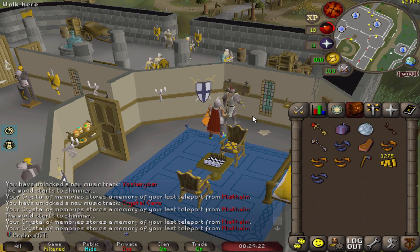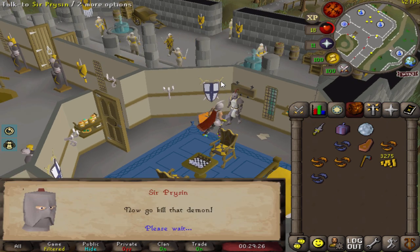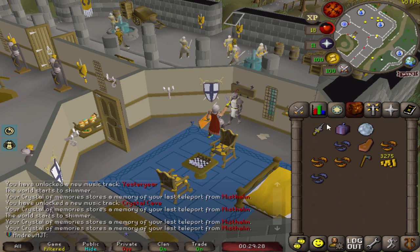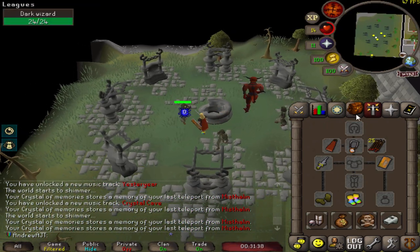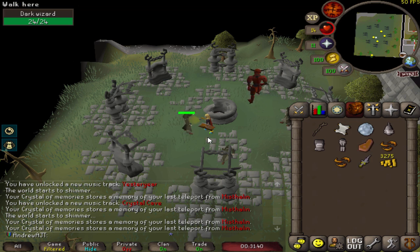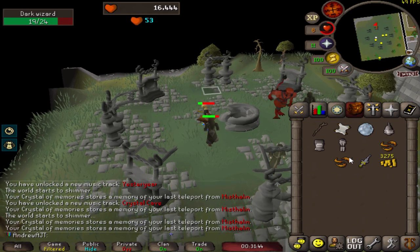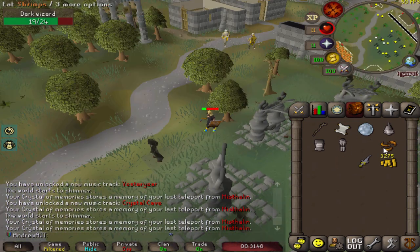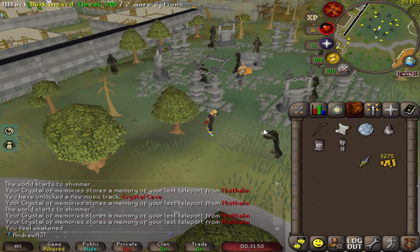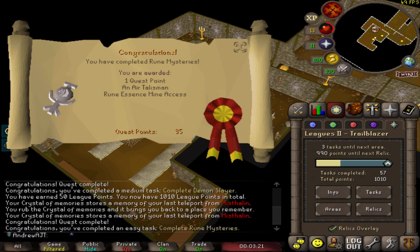Demon Slayer is a good one to do — you get Silverlight which is very good versus demons, and you also get a task done, so it's a little added bonus. I actually had a harder time with this than I thought because the dark wizards almost killed me, making it difficult to get into combat with Delrith. Ultimately I persevered because Delrith only has 7 HP. Very easy quest.